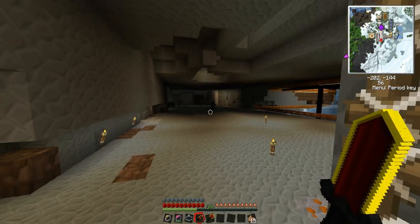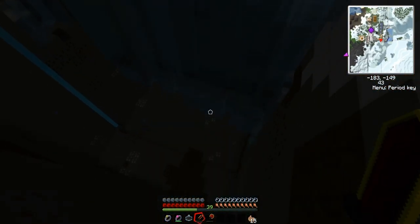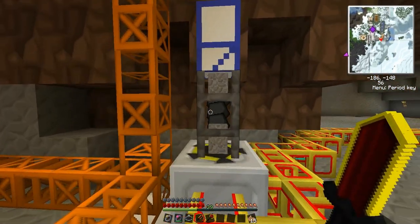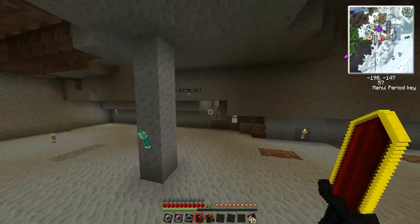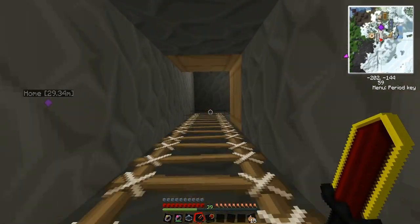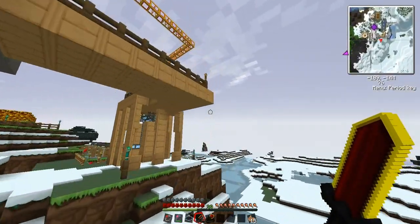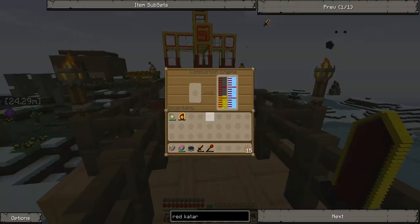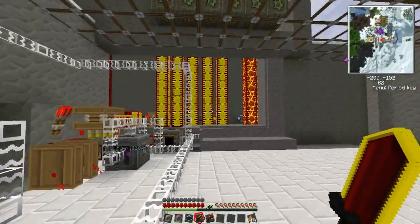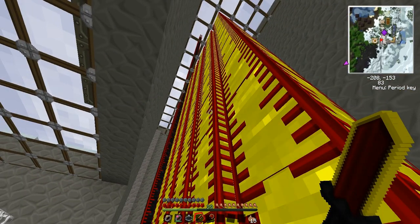I'll come down here and show you my quarry setup. I have water for dealing with lava. As you can see, my quarry is going very fast. It goes into these teleport pipes — it's gathering coal. The teleport pipe comes over to here, and the gold pipe sends it shooting up. I have these combustion engines running, and they're almost used up already, but good thing I have all this wonderful oil. I also have a lava fabricator, and I'm probably going to make an oil fabricator if I ever run out of oil.